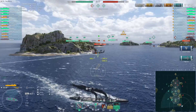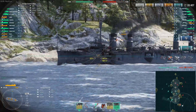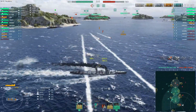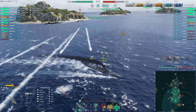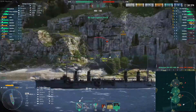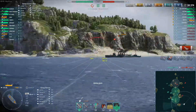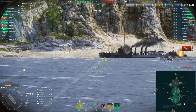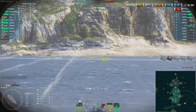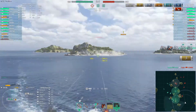We hit two torpedoes - actually we hit four torpedoes! We might get this torpedo hit... no, we avoided it. Unfortunately both of them are pretty low on health. We should start finishing them. This one should be gone, and we need to finish this one - 1,500 health points. He smoked up, but we know his last position, so let's try to hit him there. We hit him once.